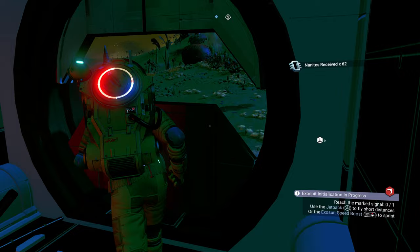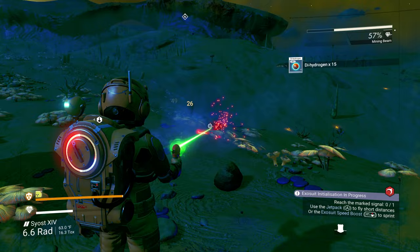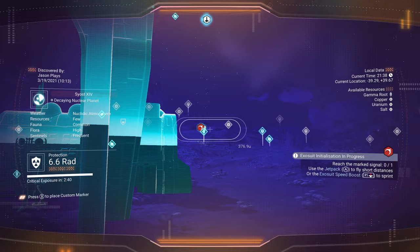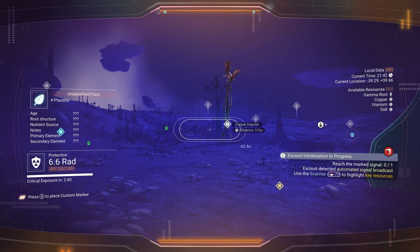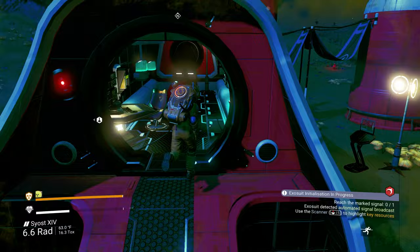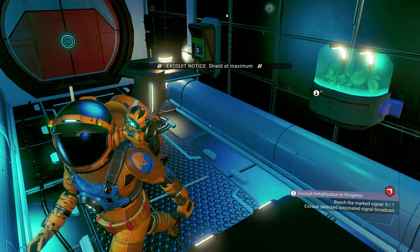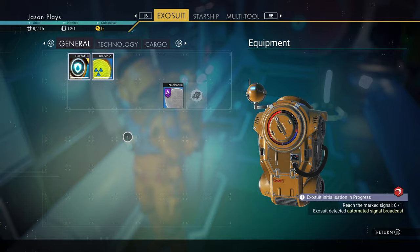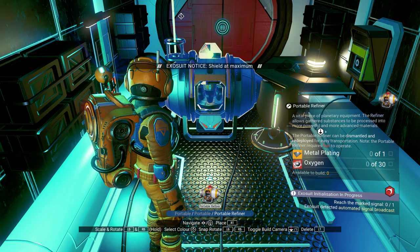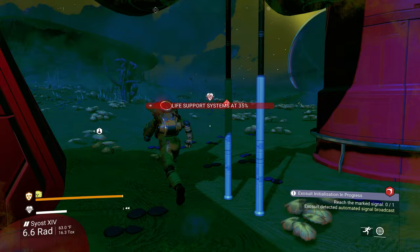It's nighttime and I don't really want to deal with the night because you really can't see anything. There's not much around here other than the broken module. I wish it would mark something you've already activated — like turn it a different color so I know I've already done that one. We got 800 bucks from there. We don't have oxygen — we need 30 oxygen to make a portable refiner. Over here hopefully I can get 30 from this plant — 18, that's more than halfway.